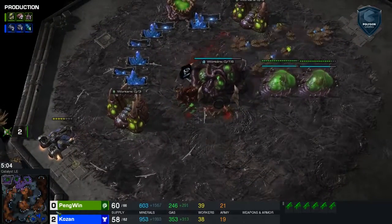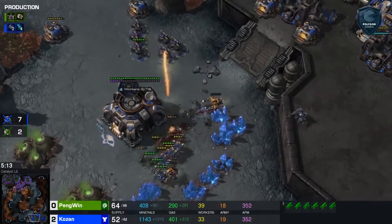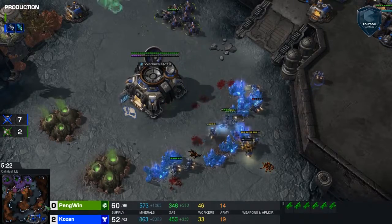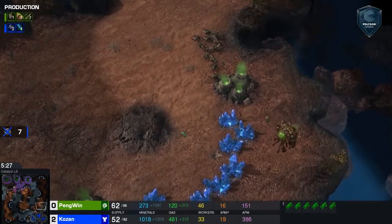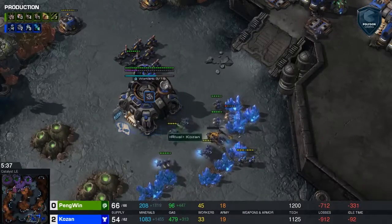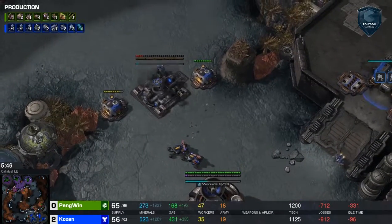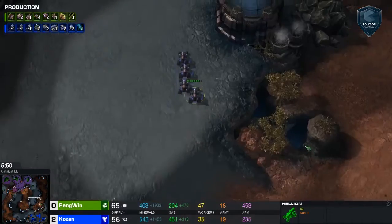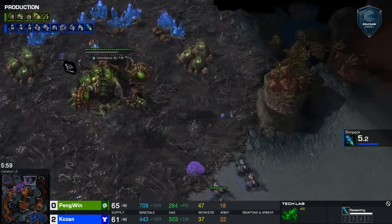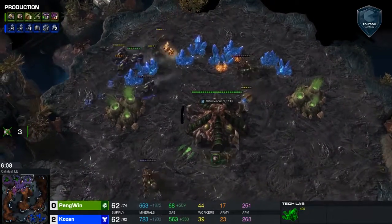The Lings are going into the natural and cancel that third base for Kozan. The Lings are now getting into the SCV line as workers are pulled off. Two Marines are there to do some DPS, but they are quickly back on. Penguin is taking out seven of the workers and all the Hellions had to come back. So the six Hellions Kozan had out weren't able to get over to Penguin's side of the map and do any damage. Seven workers killed by Penguin, two workers killed by Kozan. Kozan playing standard to a fault, but he's currently nine workers behind.